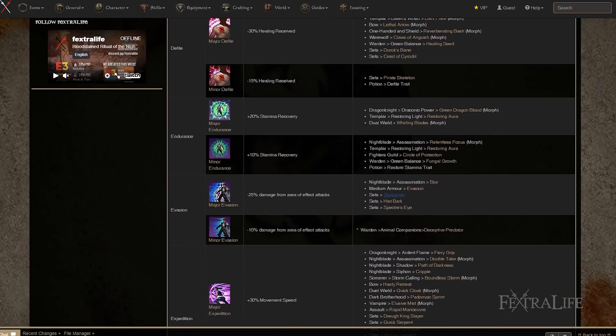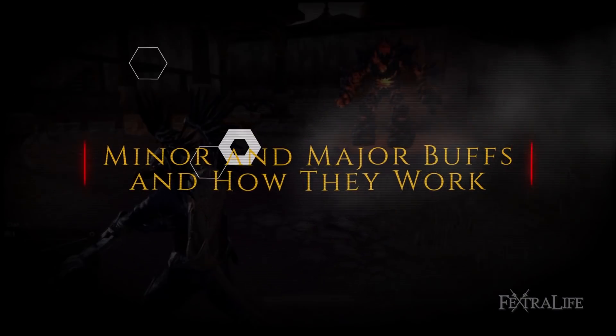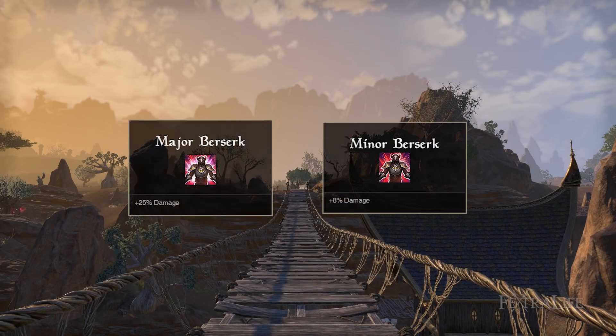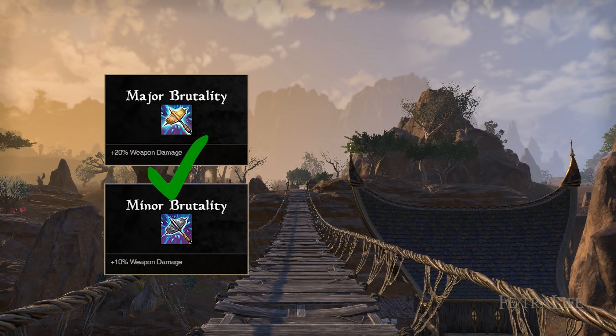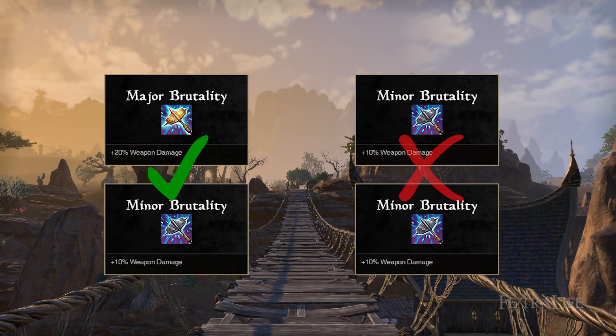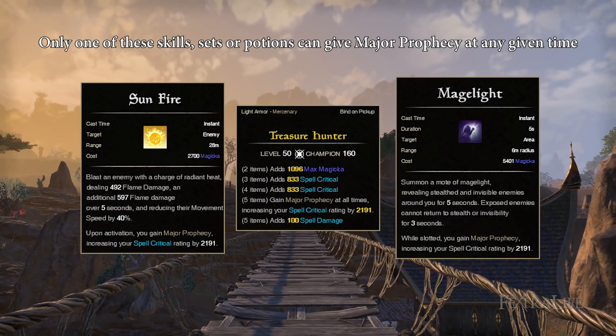Let's take a look at just what these are before we get into why this isn't good for the game. Buffs and debuffs in Elder Scrolls Online fall into minor and major categories, with the latter being a more powerful version of the minor. Minor and major buffs of the same name stack, but you cannot stack two minor or two major buffs of the same name. This means you can only have one source of minor prophecy and one of major prophecy, and any additional sources do not provide any benefit.